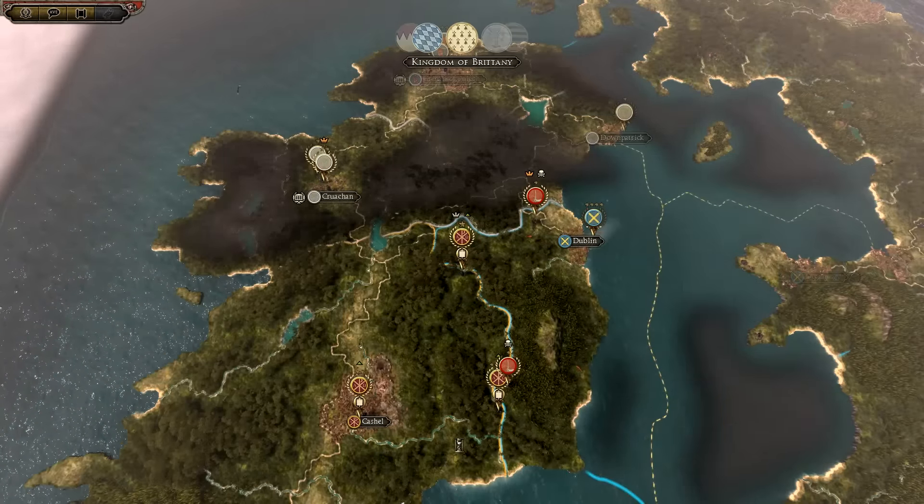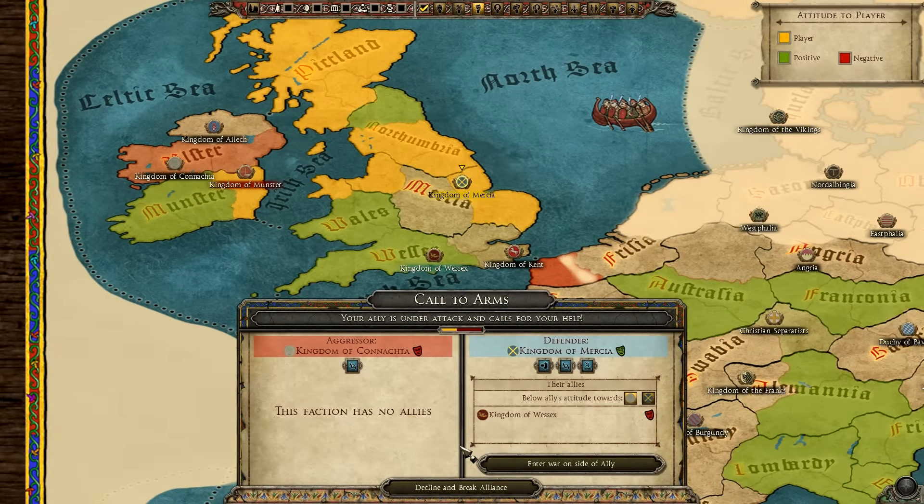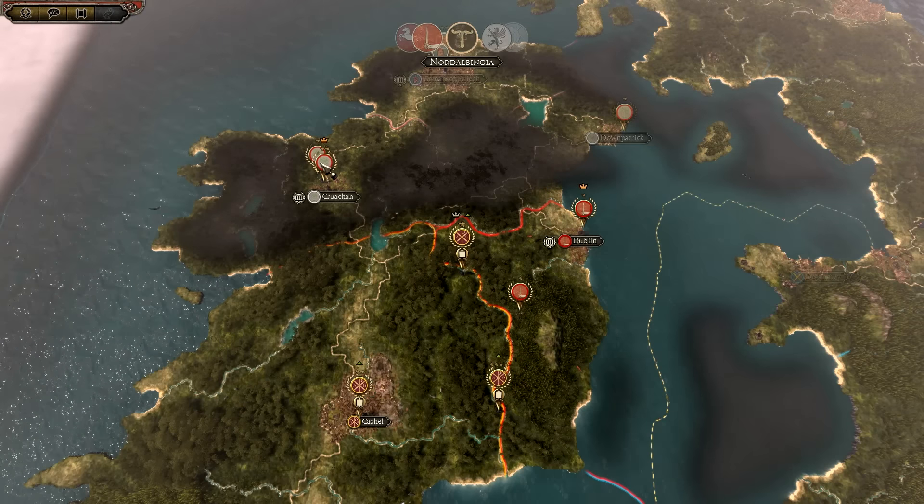Oh they took Dublin! What's this? Your ally is under attack and calls for your help - the Irish have attacked Mercia. I should not have called them in. Fucking Hagrid. Yeah, we're going to enter war on our ally's side of course. Good - they took... no that's okay.